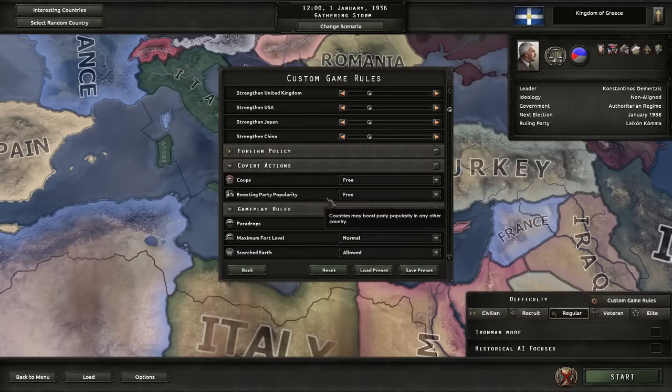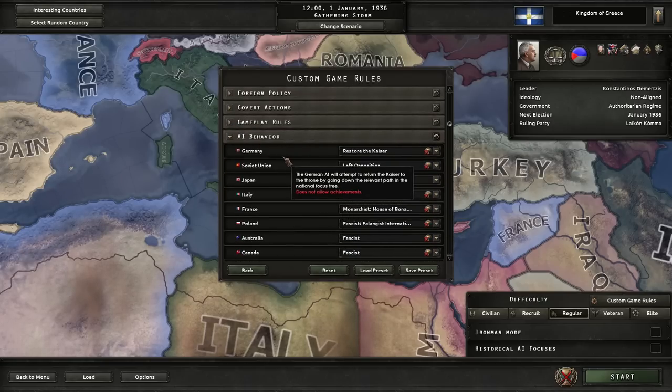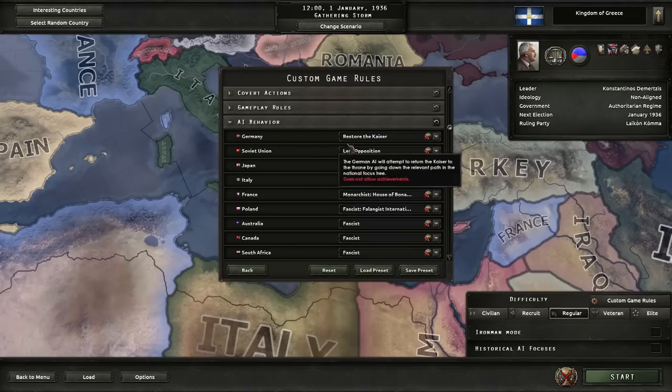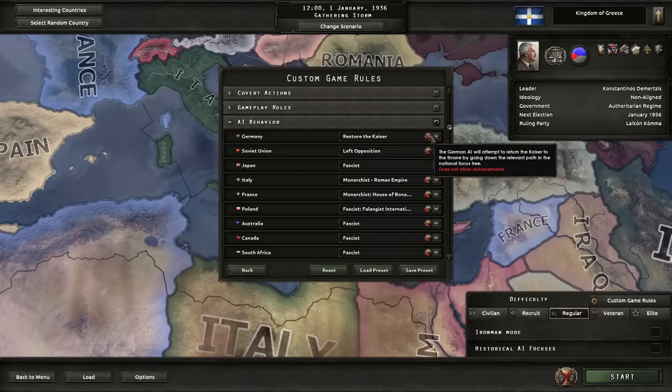All this here is going to be default, same with the gameplay rules, covert actions, and all that. For AI behavior, the basic idea is that we're going to set up every country — with a few exceptions — to try and build an empire. This is going to be an empire campaign, so the majority of AI countries are going to be set to try and build up an empire, going down the route most likely to result in them trying to expand.